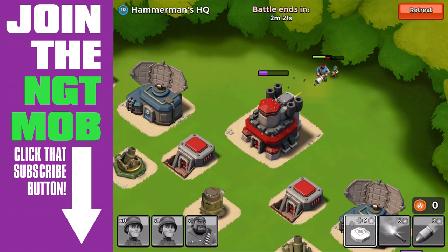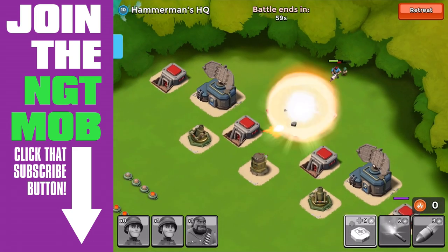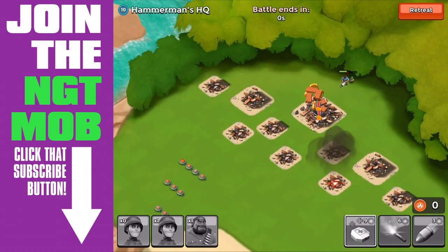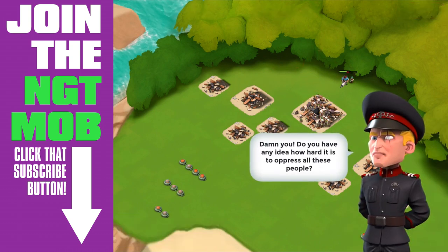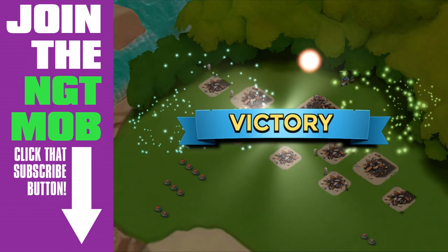We're going to skip ahead — and here we are completing the destruction of the HQ and taking over our first Hammerman base. We get the one-star achievement for payback. Hammerman comes in: 'Damn you. Do you have any idea how hard it is to oppress all these people? Fine, you can have this island — I have other ones that are bigger and stronger.' Well, I look forward to it, Hammerman.